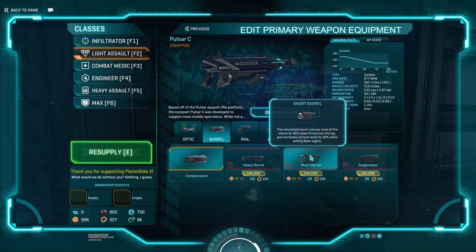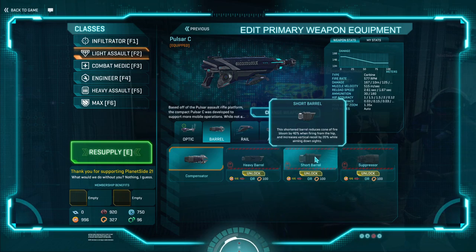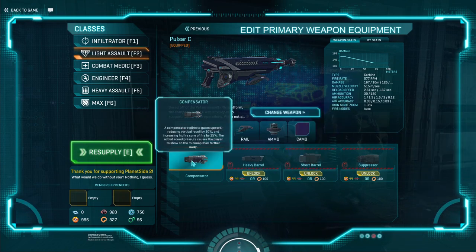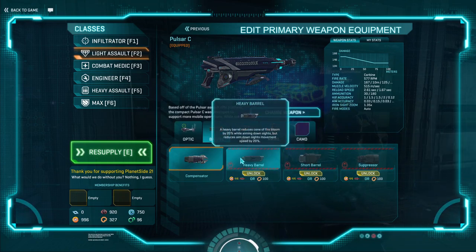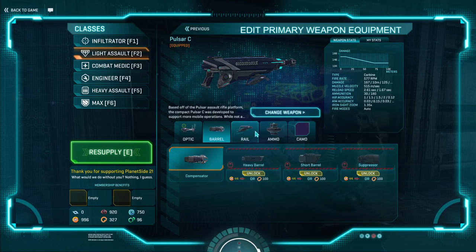In the barrel, in my opinion, you can either go with the short barrel or the compensator. If you're going the hipfire build, the short barrel works excellent in conjunction with the laser sight. If you're going for long range, take the compensator. Heavy barrel is junk, suppressor is okay, but I would personally shy away from it.